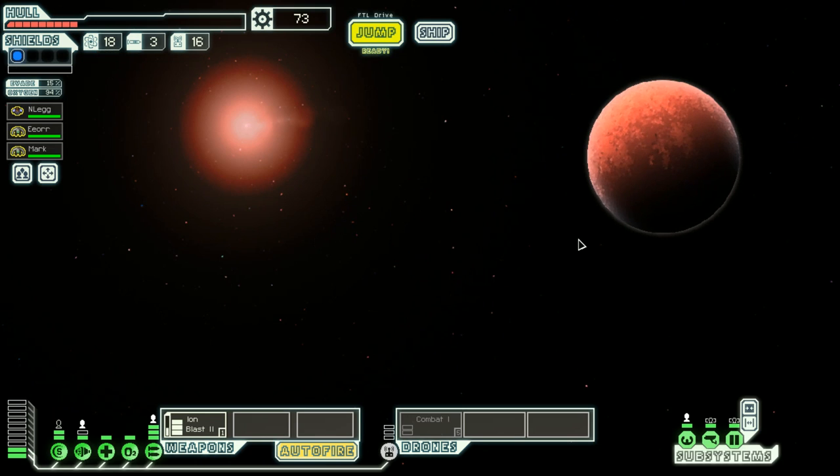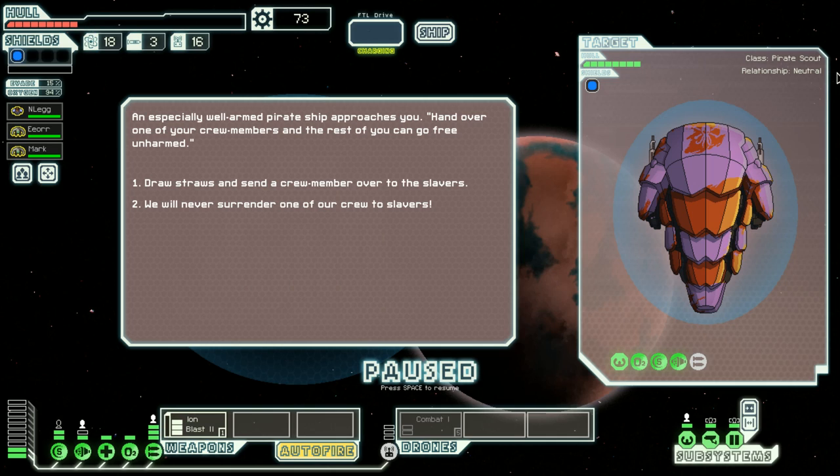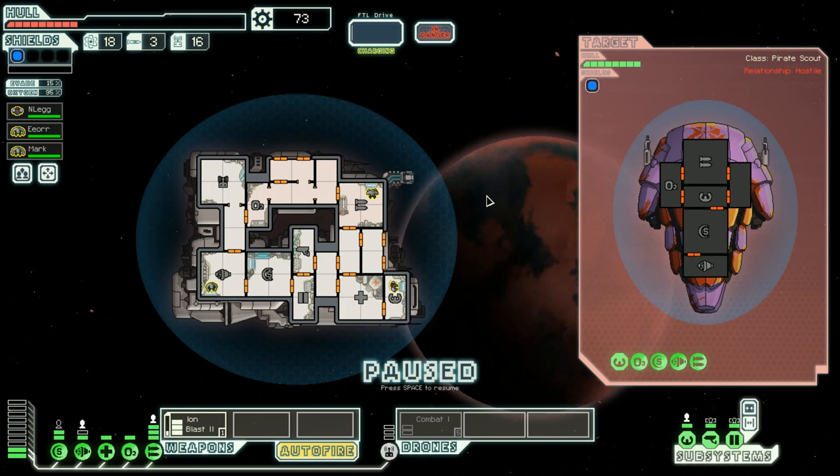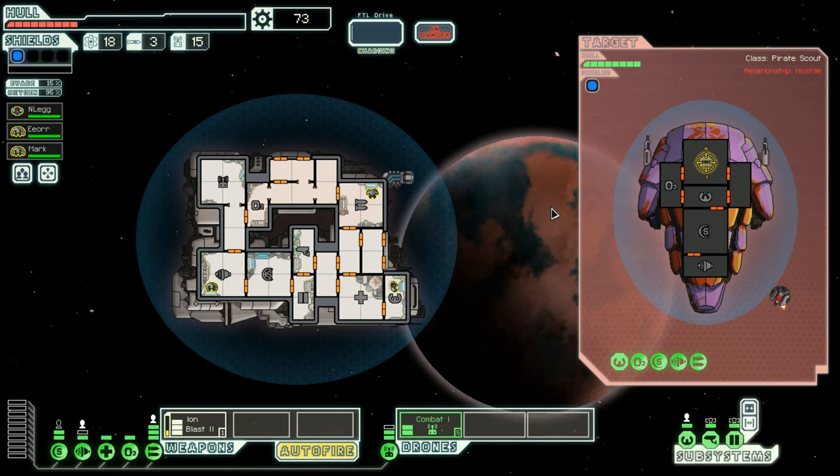This hull is very concerning — one bad roll could be a problem. We got action! Hand over one of your crew members and the rest can go free? Draw straws and send over a crew member — what savage would do that? We're going after the kraken boys! Let's load up our drone and go after their weapons. See what we're made of here boys — Egg Boost!